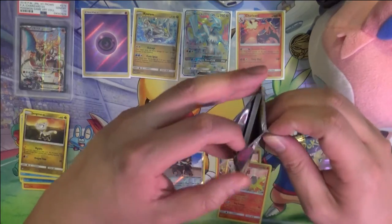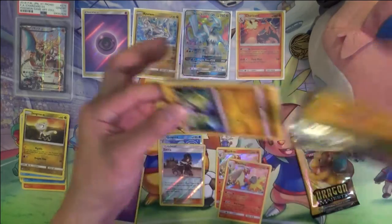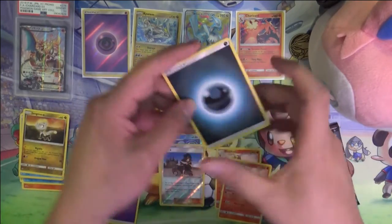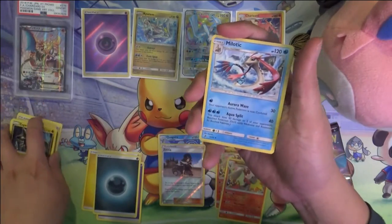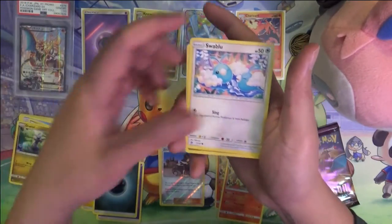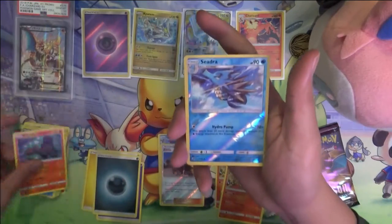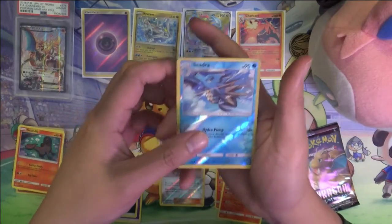My understanding is that Japanese promos aren't necessarily expensive — they might be on the secondary market, but to actually get them, you just have to be there. They're not necessarily expensive; a lot of times they just come with a purchase you make or for some event at a Pokémon Center in Japan. Some of them are just great — like the Pikachu cosplay cards, the Mario cards, and different ones like that.